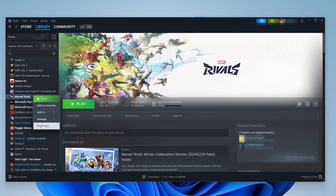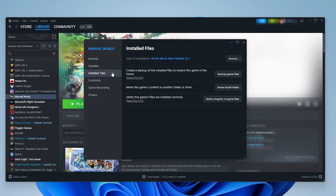For method two, in the Properties window, select Installed Files and then click on Verify Integrity of Game Files. This will check for and replace any corrupt or missing files in the game.